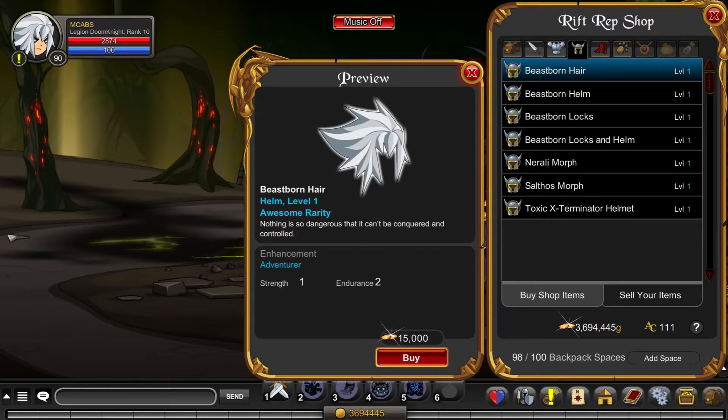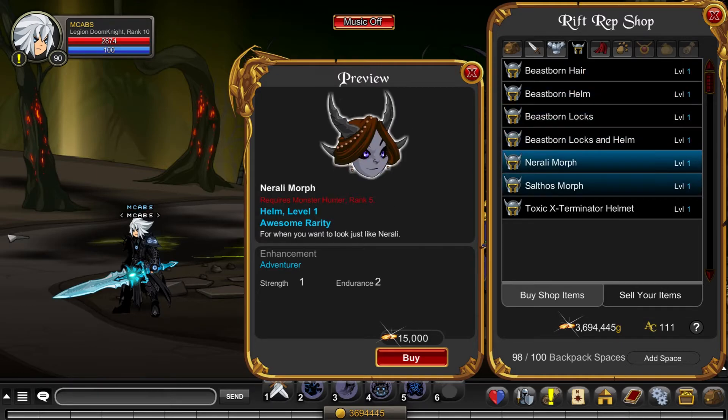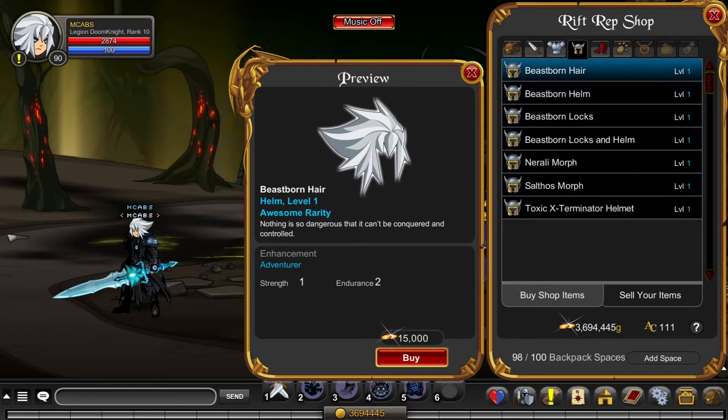Click on 'Be Spawn' — that's all you need to do. It's really easy to get this helm. It's not color custom unfortunately, but I still think it's a really nice helmet. You can also get other ones here too, and some of them you need higher reps.